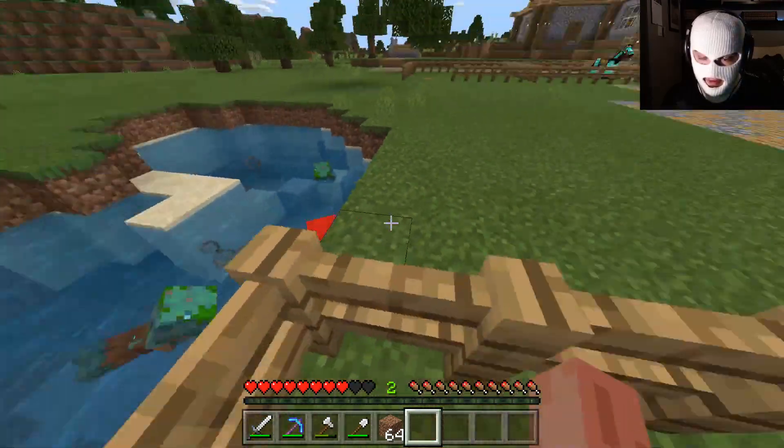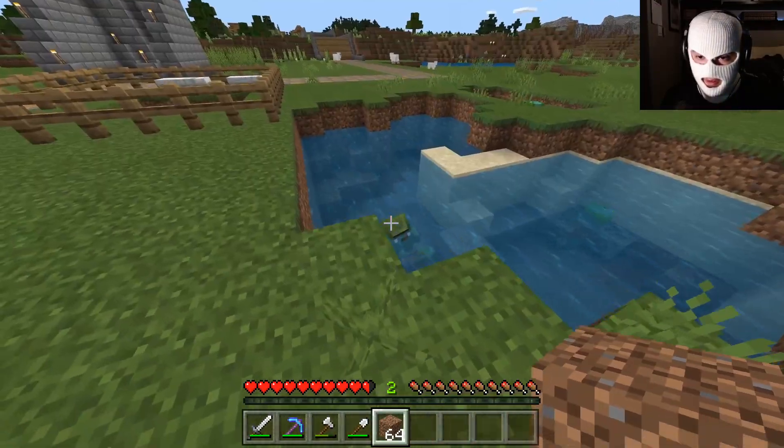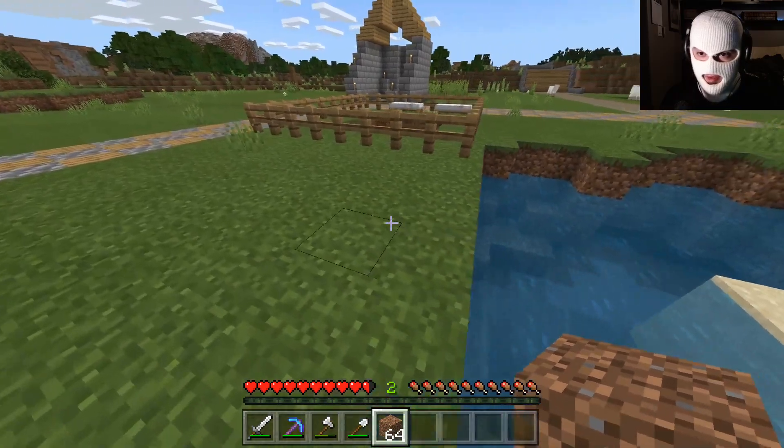I need some dirt. We're gonna do this right — setting up this bed, hopefully this works. Come on up, come get me. Maybe I should have done this at night time because now I'm worried he's gonna die. Don't kill me. What happened to all my food? What are you doing? You're gonna die. Where'd you go? You got turned into a zombie villager — great.